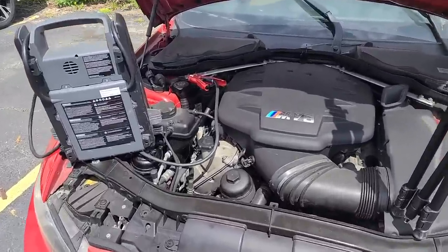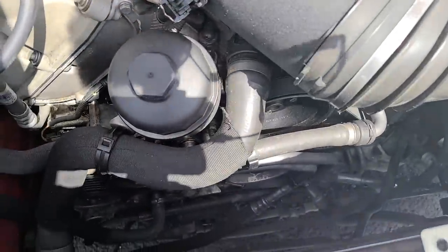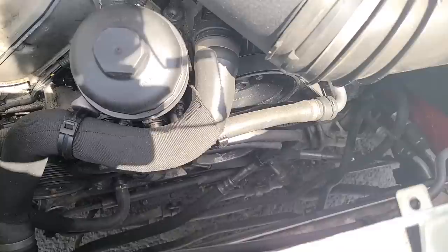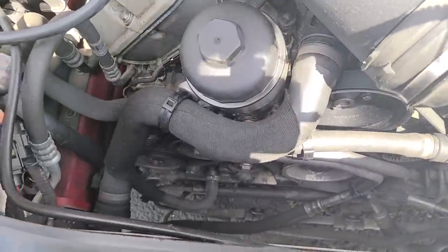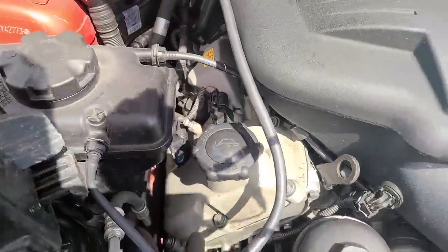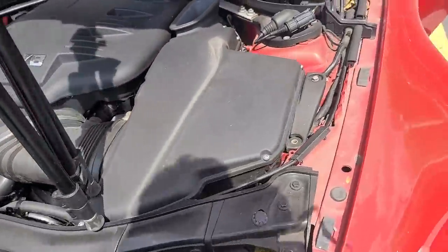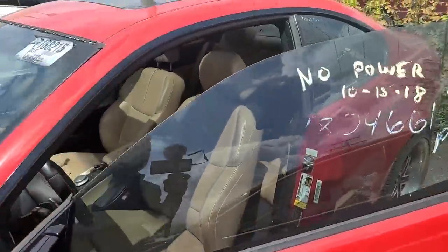I've got the jumper connected under the hood. Here is the engine — nothing is taken apart, the belt is still there. Wait a minute — the fan is missing. I'm like, why is there so much room in here? The fan is missing for some reason. Other than that, it doesn't look taken apart.